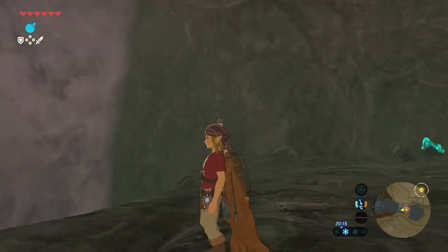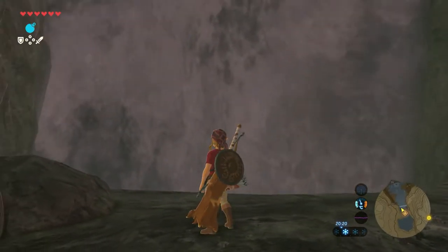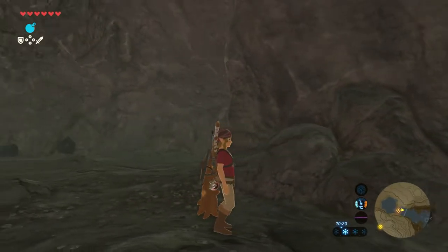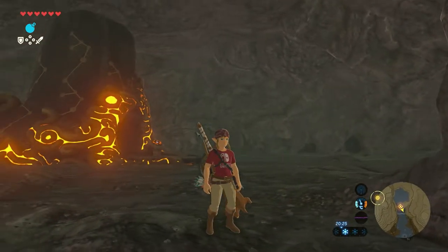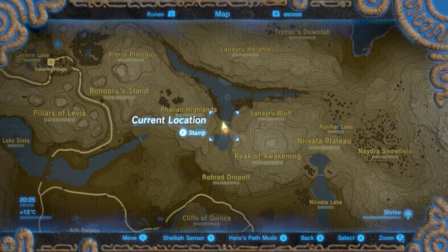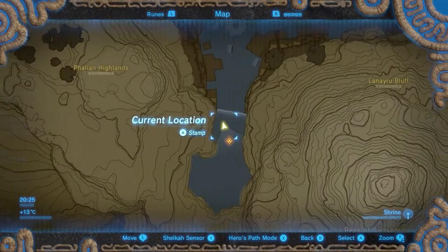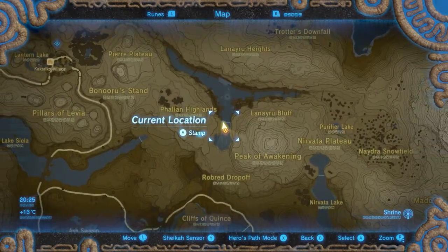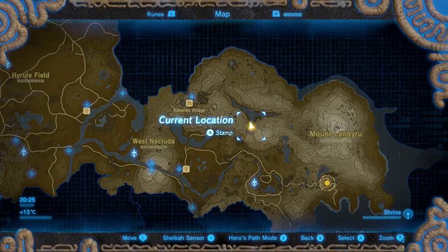Welcome everyone to a new shrine guide video here on the Proximus Gaming YouTube channel. My name is Michael, and in this video we cover the Dao Nae shrine, also known as 'Tree Boxes.' This shrine is located in the Nukluda area in the middle part of the Hateno region.